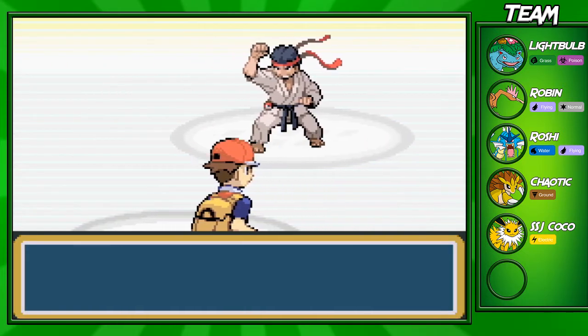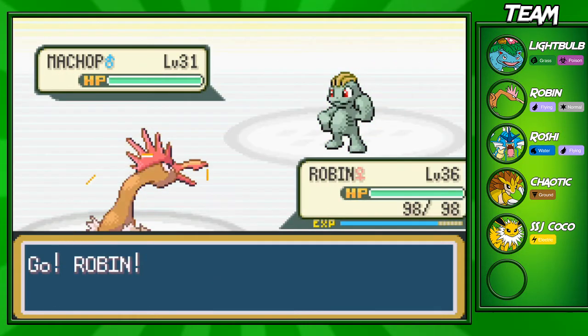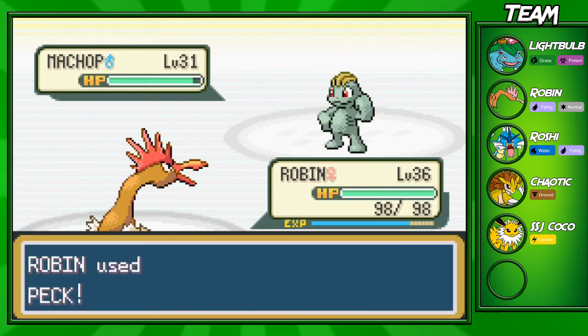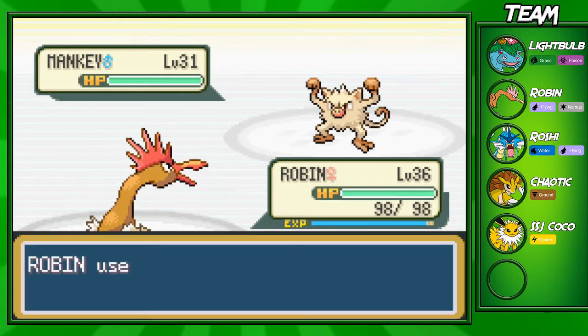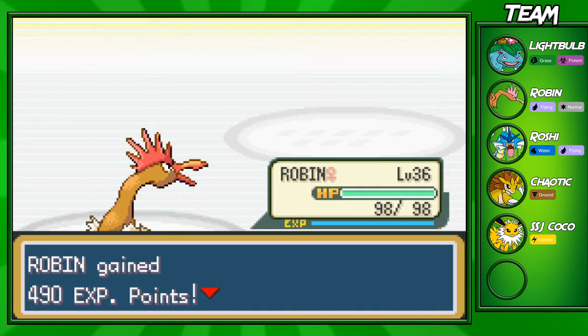The first trainer you come up against in the Fighting Dojo has a Mankey and Primeape — they're both going to be level 31. Mankey is not really the best Pokemon in the world, but once it evolves into Primeape, it becomes a beast as a Fighting type. If you have trouble in the Fighting Dojo, especially if you come in right after getting the Tea before fighting the Celadon Gym Leader, I'd recommend bringing a Flying type like Fearow, Pidgeotto, or Pidgeot. Robin's going to get some EXP here.